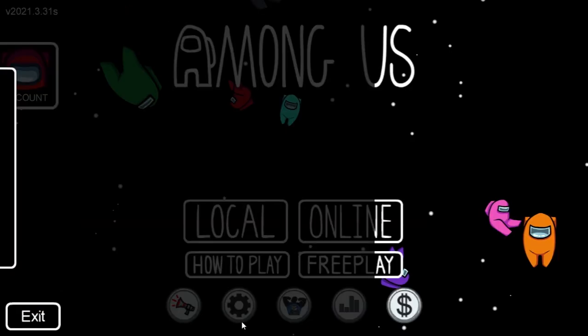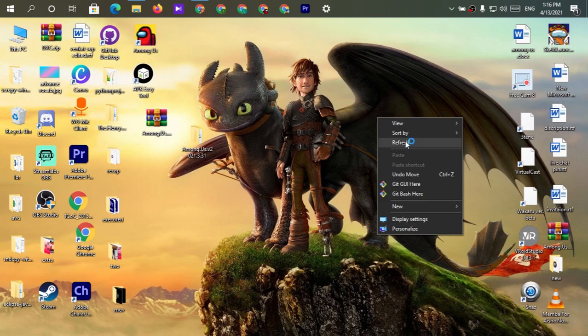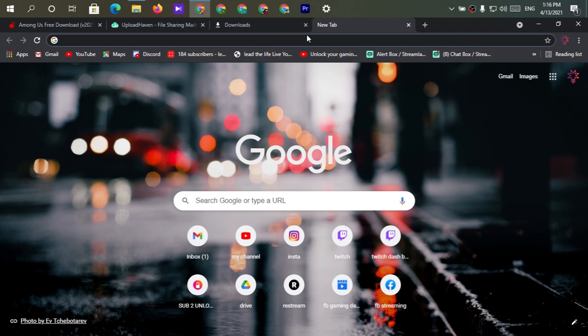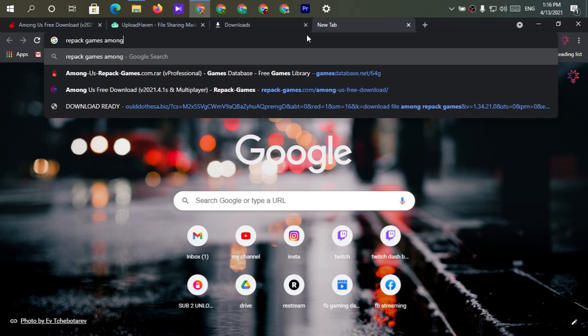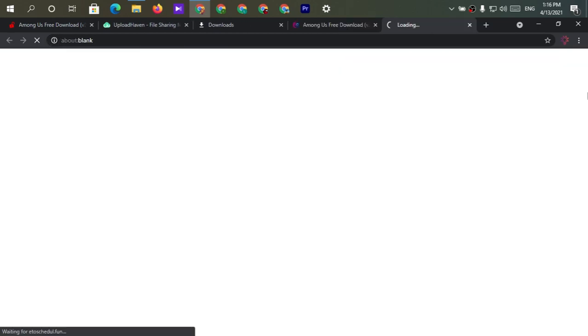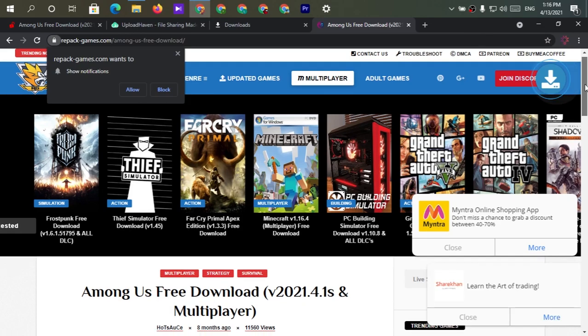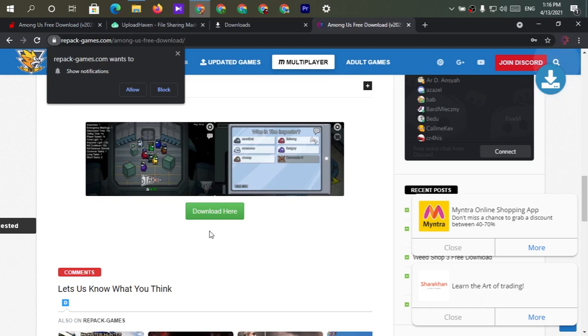To solve this we are going to download the latest version using another method. Go to a new browser tab and type 'repackgames Among Us', then hit Enter. Here you can see the first result which is version 2021.4.1s multiplayer — click on it. Scroll down, then click the 'Download Here' button.